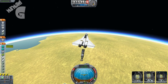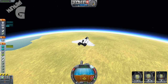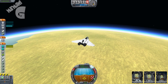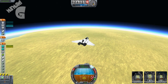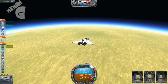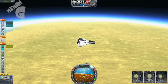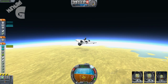Let's drop that stage and fire up these engines. I'm using SAS for stability on this plane because without it, it's quite uncontrollable — it's small, so it has a tendency to be really jumpy. I've also fitted a parachute, just for safety in case something goes wrong.